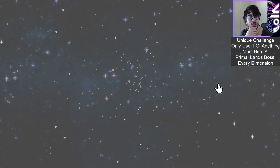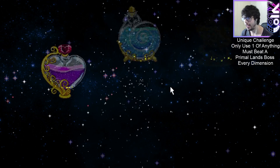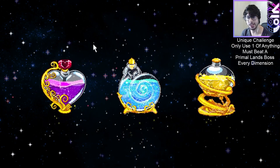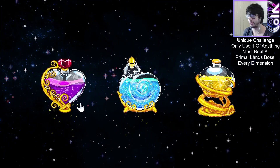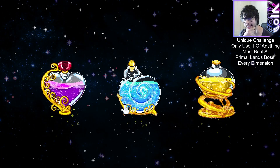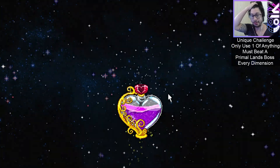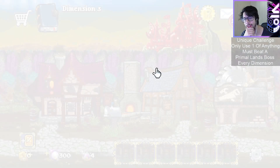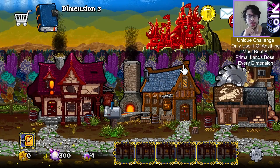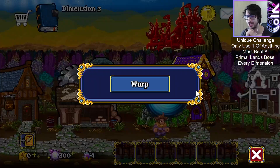So basically the unique challenge underneath is: only use one of anything, and must beat a Primal Lands boss every dimension. One of everything means I can only use one of each class, one of each item, one of each trinket or accessory however you want to frame it. It makes it surprisingly more difficult, especially figuring out the comp and doing stuff efficiently and in a timely fashion. And then the Primal Lands itself - who hasn't just gone to the Warriors dimension and stomped it with a max setup? So it's nice to actually tackle it as a real challenge.